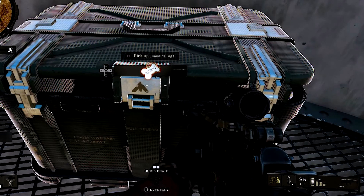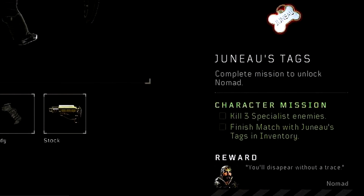Next up is Nomad. With Nomad, you'll find these tags in certain supply drops, and once you have these tags you'll move on to the next step, which is killing three specialist enemies. This is going to take a little bit more time because not everyone is going to have a specialist, but you're going to have to kill three of them in the same game.